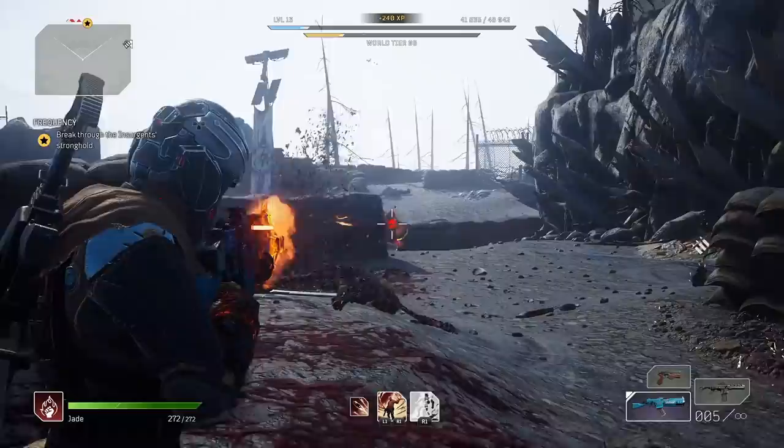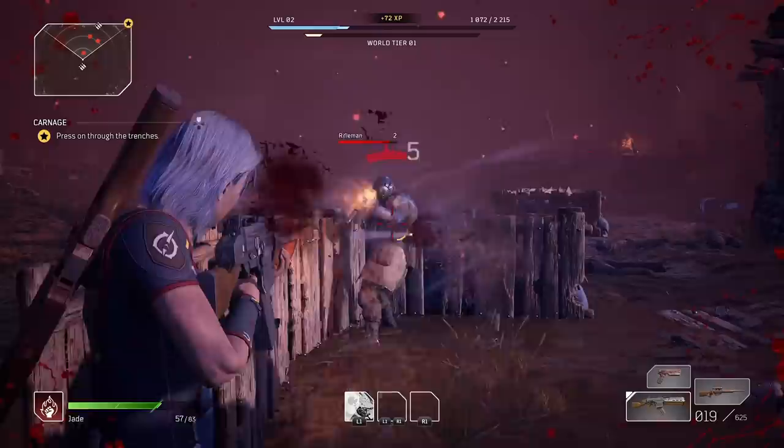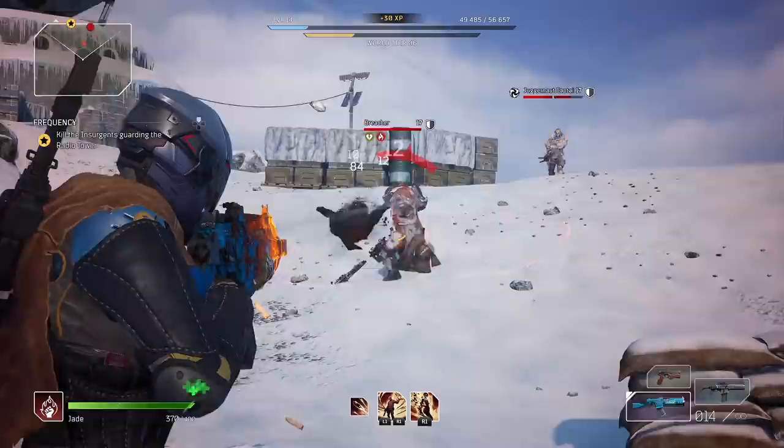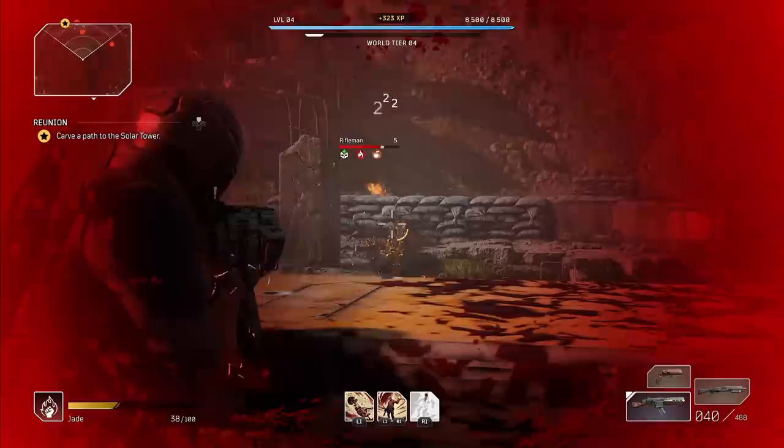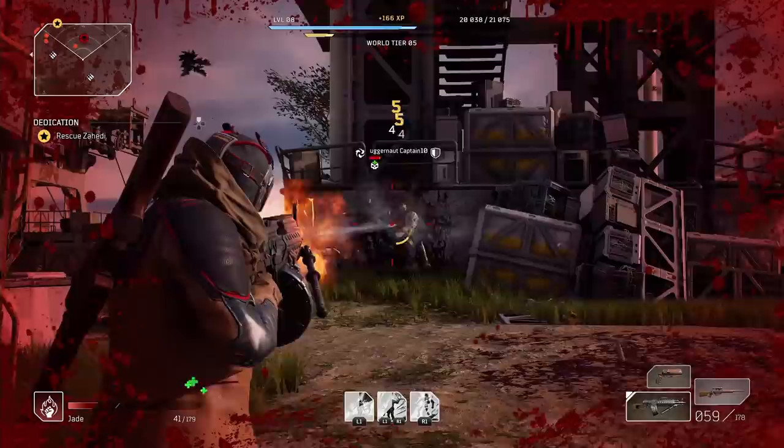This is Outriders' only class where you should always be leading an attack with your abilities. Going with Pyromancer is a slow burn — this class eventually becomes incredibly powerful, but it doesn't start out that way. In fact, of all four classes, the Pyromancer may be the hardest one to start with; it doesn't truly come into its own until you've unlocked enough abilities to pose a threat. On top of that, the Pyromancer can't simply kill enemies to heal like the other classes — it first needs to mark targets with abilities and then kill them. Early on, when you only have one or two abilities, that can be tricky.